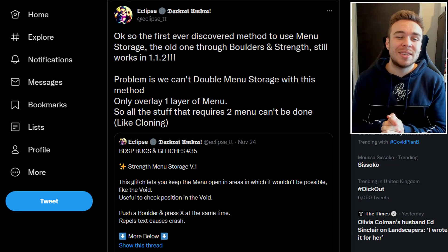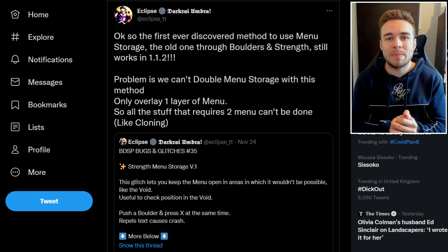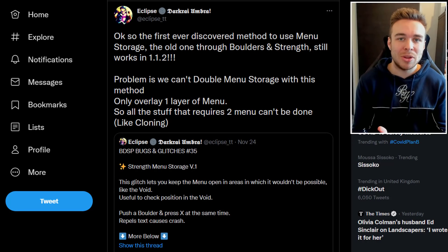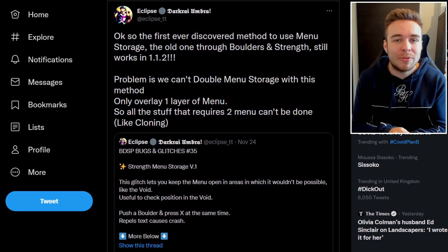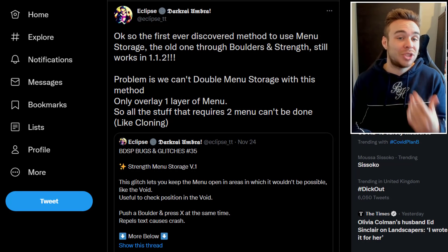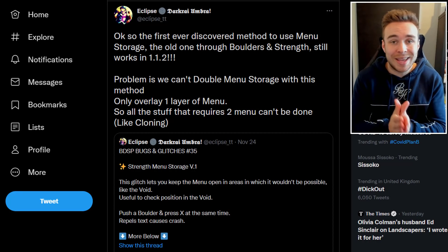Starting things off, we're going to be taking a look at one of the newer glitches in Pokemon Brilliant Diamond and Shining Pearl. This is post-update 1.1.2 — it is the menu glitch. It is still in the game, but obviously it's not as good as the original. This is still used to get the likes of Shaymin and stuff, but it's a lot more difficult than the original glitch method.